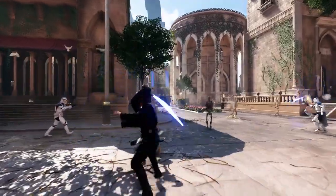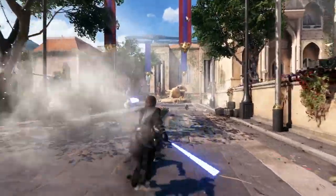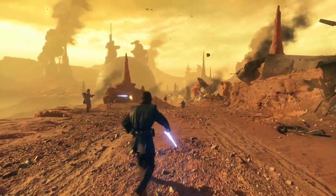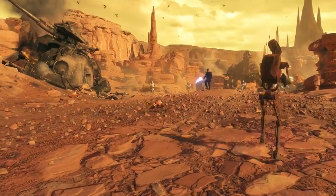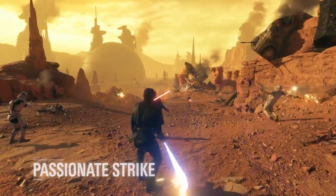With lightsaber attacks second to none, the chosen one is a force of nature at close range. His attacking dominance with a lightsaber is demonstrated even more when using his guard breaking and high damage ability called Passionate Strike.